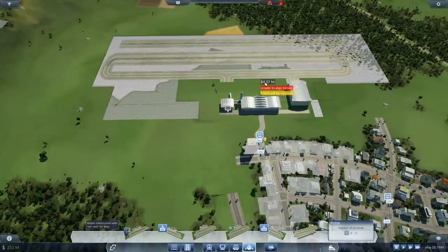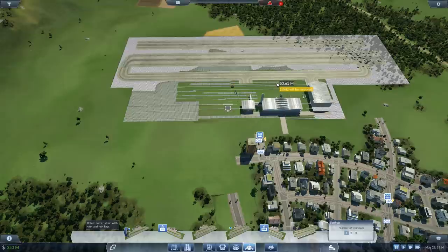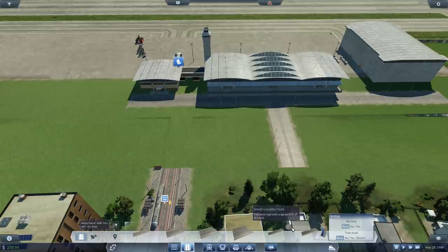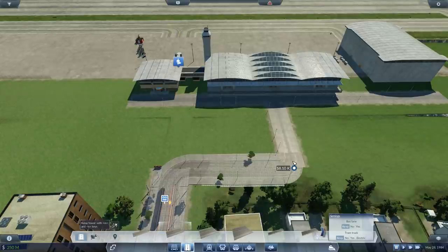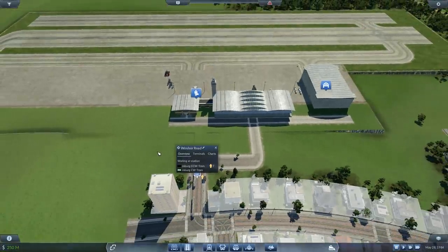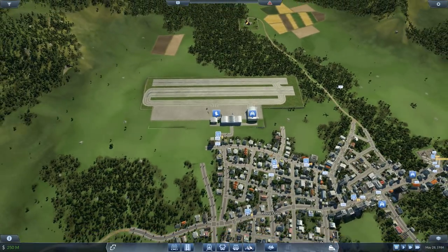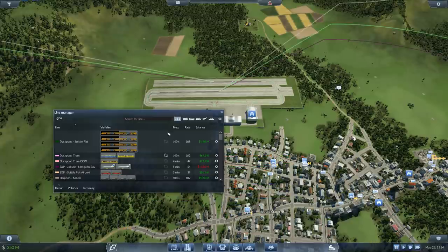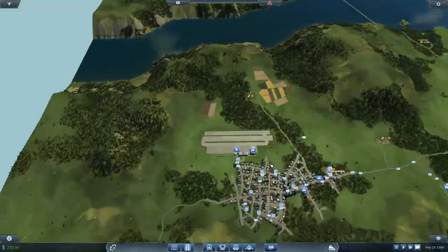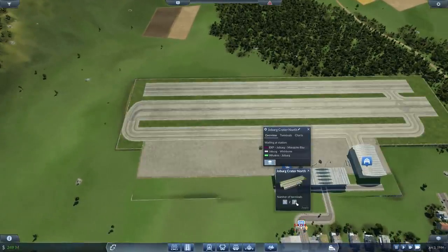Can we fit that in anywhere? We can. Screw it, why not? Let's connect the roads. Do they still cover the airport? I think they do. Now the airlines — I hope they are smart enough that they are still connecting. This is Joburg. Yeah, they are. Good. So right now we have a pretty large airport that I can still upgrade with more.